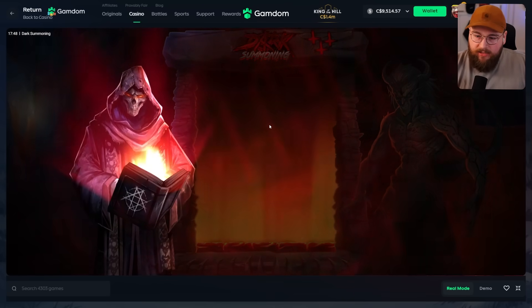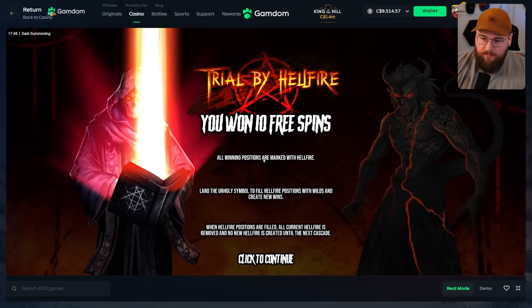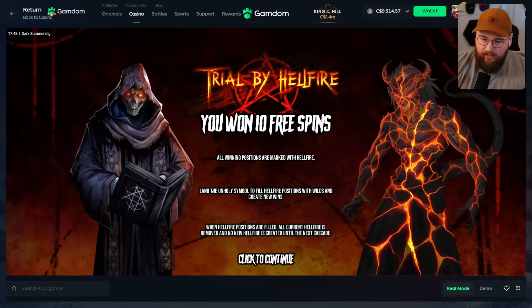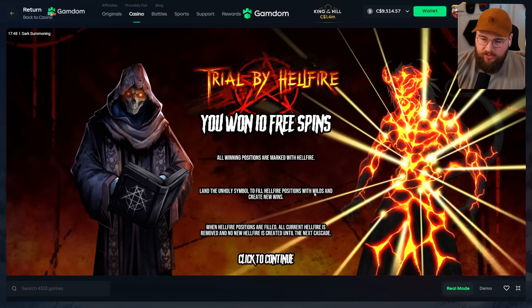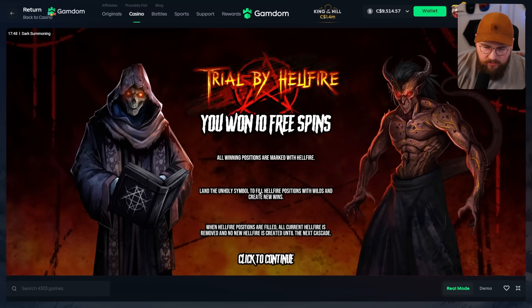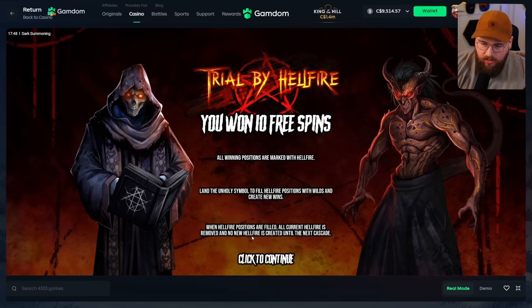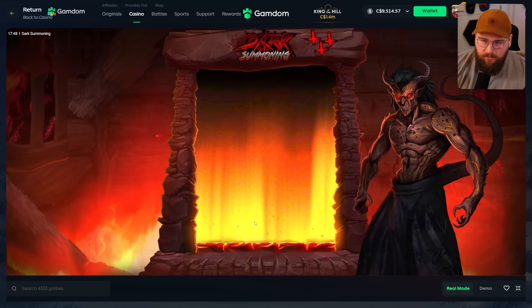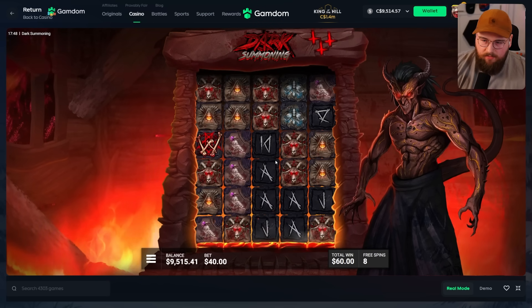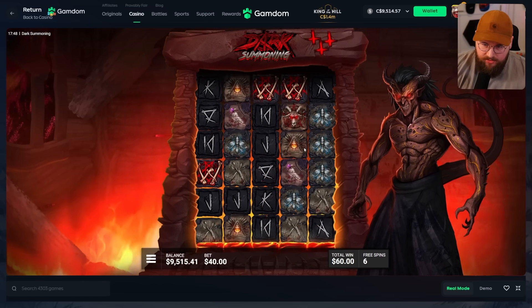Yes, we're in! That's a four thousand dollar bonus — let's go! We got 10 free spins. All winning positions are marked with Hellfire. Land the unholy symbol to fill Hellfire positions with wilds and create new wins. When Hellfire positions are filled all current Hellfire is removed. I don't know, I guess we're gonna have to see it — my reading comprehension skills are not what they used to be.